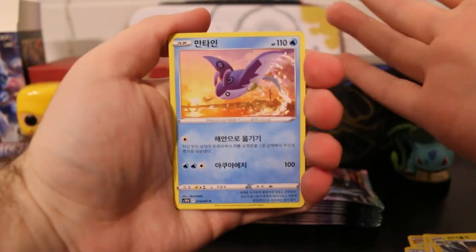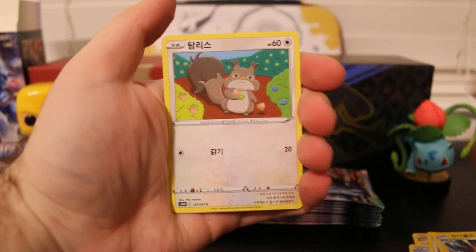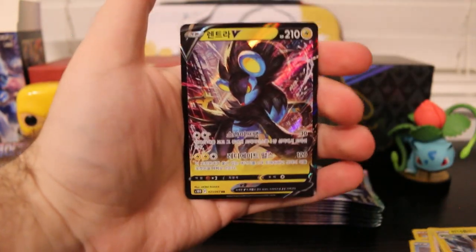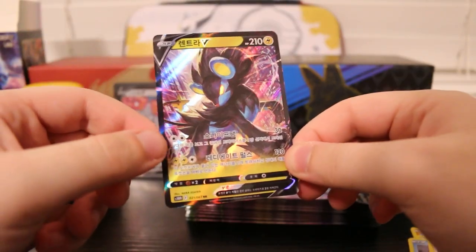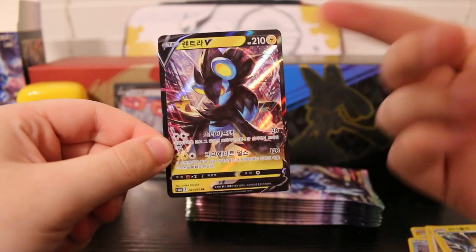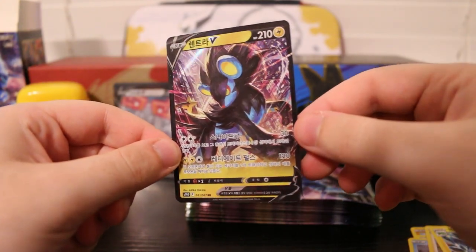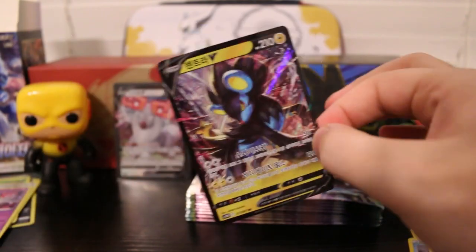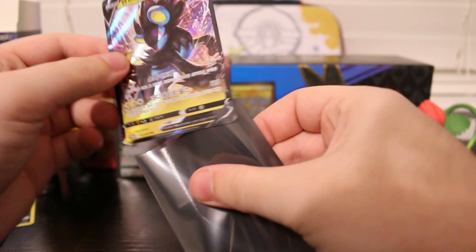It's really easy to get spoiled on your pulls in these packs. Mantine, Squovet, Cyndaquil, Area from Legends Arceus, and a Luxray V. Look at that card — the painted look on there looks super sick. The artwork on this is so cool. Luxray's one of my favorites, so I'm always happy to get more Luxray cards in the collection.